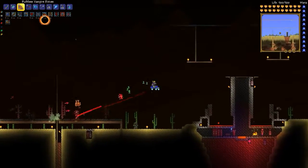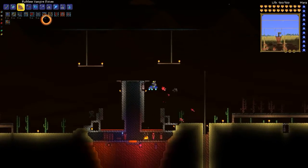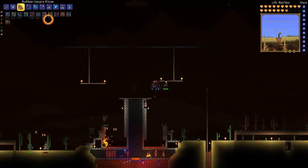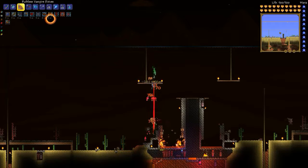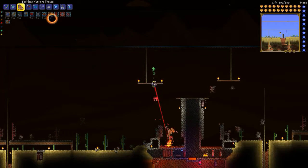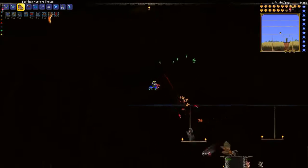I decided to take the fight over to this arena that I'd built for farming mummies, since the lava will kill some of the enemies more easily than me having to do that. It also has a water candle, which increases the spawn rate — helpful in case I want to farm some of these guys.